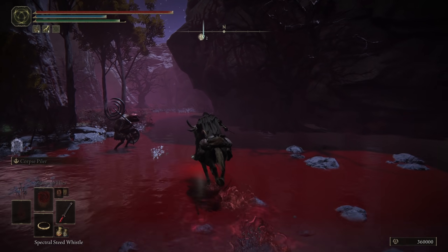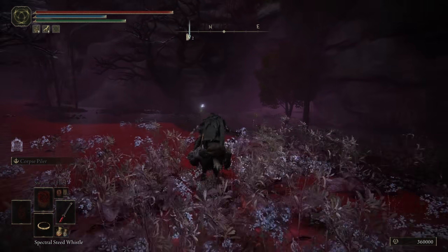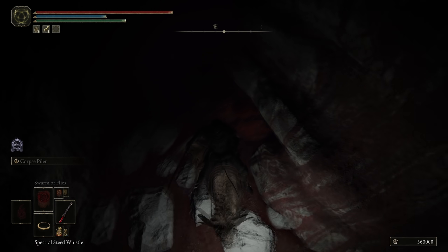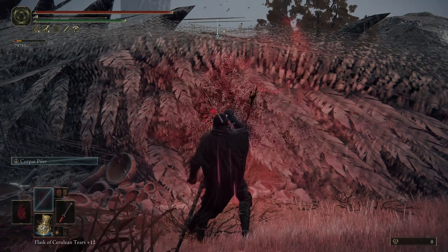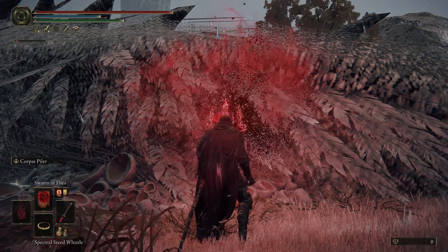The spell is located just past this enemy here and to the right inside — just behind this enemy on a dead body right there. Thank you guys so much for watching. Hopefully this was easy to follow. I tried to make it simple by doing it live. I hope this helps and I'll see you guys in the next one.